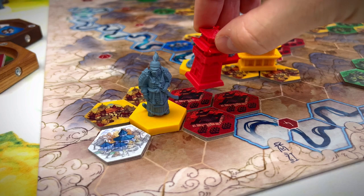Pagodas might be essential to your final score. At the end of the player's turn, if that player has a leader of the same color as a pagoda in any state, it will yield one victory point.